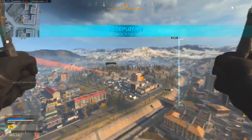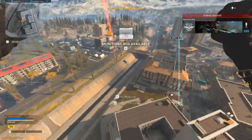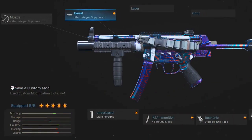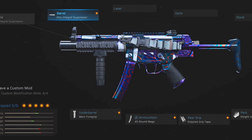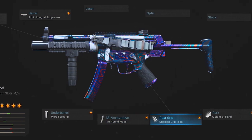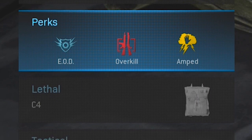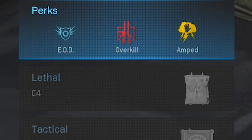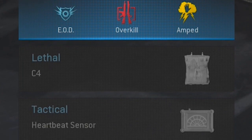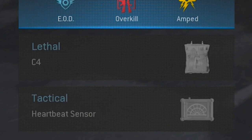Now, if you are interested in a full loadout outside of just the primary assault rifle, I do use the same stuff on all of my setups basically. My secondary is pretty much always the MP5 with the monolithic integral suppressor, the merc foregrip, the 45 round mags, the stipple grip tape, and also sleight of hand. My perks are EOD, overkill, and amped. However, I do switch to EOD, ghost, and amped whenever I get my second loadout. Then I've got the C4 and the heartbeat sensor on there as always, and that is the same for all of the following classes as well.